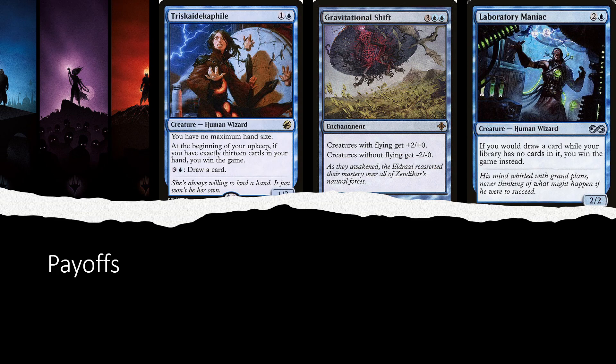To close out the video, let's talk about payoffs and how you win the game. The main win condition is swinging out face and reducing health totals to zero. But for somebody who wants to switch things up, there are a couple of alternate win conditions. Gravitational Shift, for example — let's say you have 20-odd 2/2s on the field. If your opponents aren't dead at that point, slap a Gravitational Shift down and that immediately turns into 40 damage right there. Any massive board buffs should be enough to clear out the game.